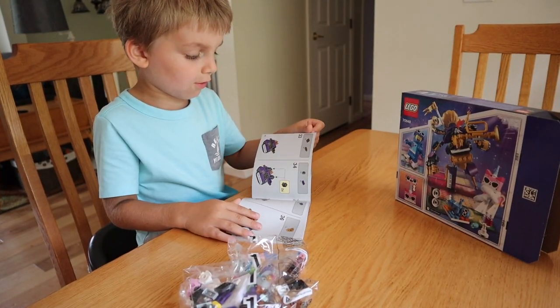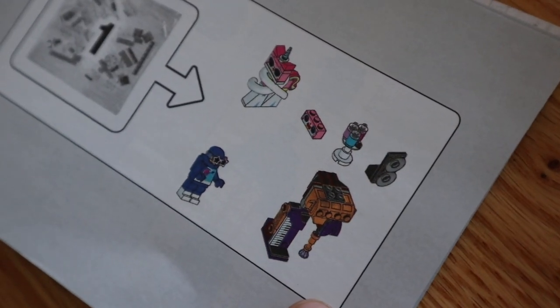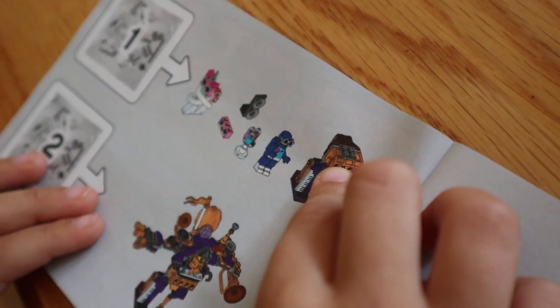Is this one the start? Mm-hmm. What's bag one — all the characters? It's the half of Mel Beard. It has a little Mel Beard — you build all the minifigures and half a Metal Beard, and the other half is bag two.